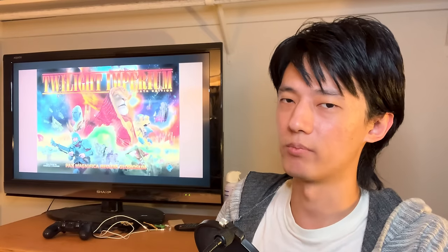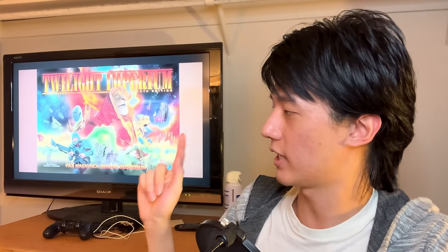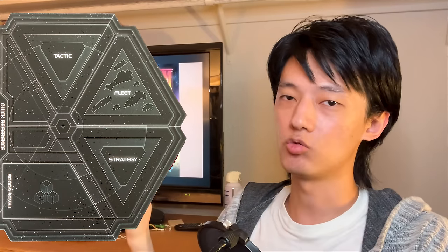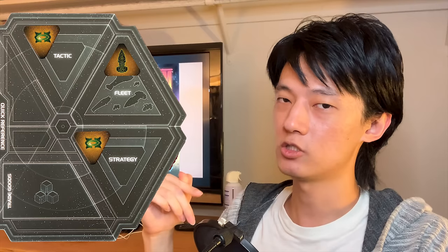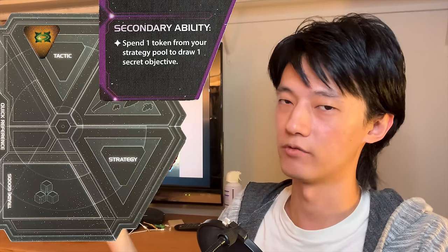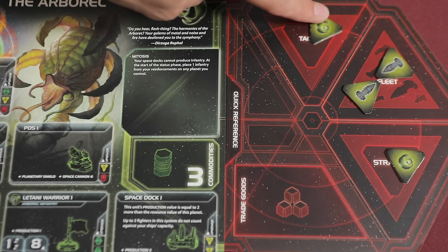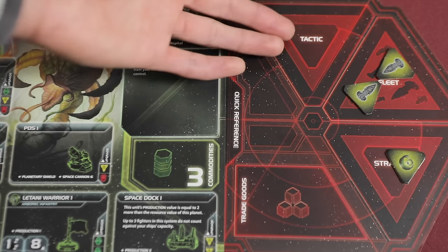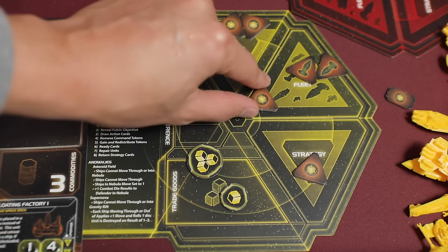The command token mechanic is really well done, because they're divided into three distinct pools: tactics, fleet, and strategy. Tactics is what you use to move. Fleet is your total ship capacity in a hex, and strategy is used to pay for other people's strategy card secondary abilities. Because these are public, players can always see what others are capable of. They're also nice to slow players from snowballing out of control, because no matter how many battles you can win, you can only move so much due to limitations on tokens. You can also rearrange these at the end of your turn, which adds some very nice management decision-making.